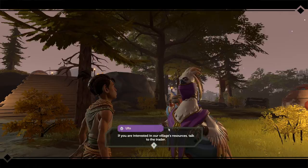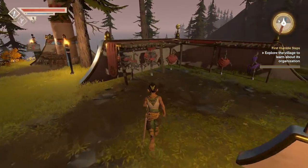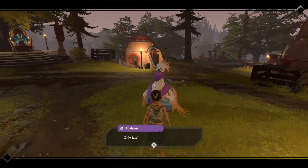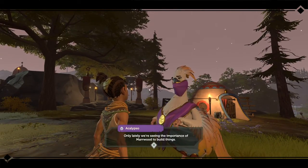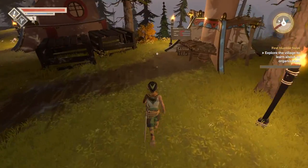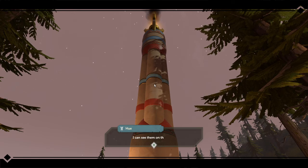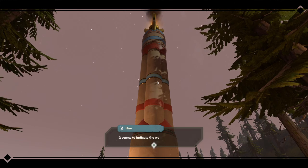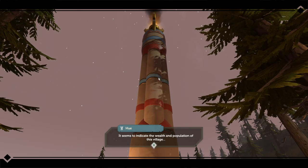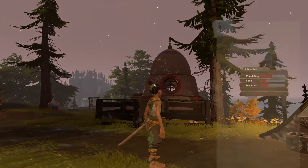If you're interested in our village's resources, talk with the trader. Only lately we're seeing the importance of Marwood to build things. Well, this is quite the tower — I can see them on the horizon. Seems to indicate the wealth and population of this village. The flames on top indicate their size, perhaps?